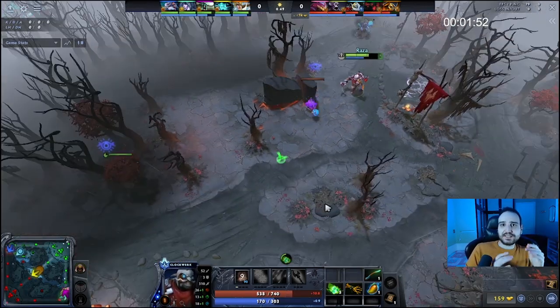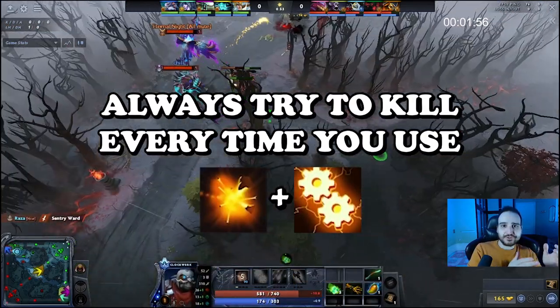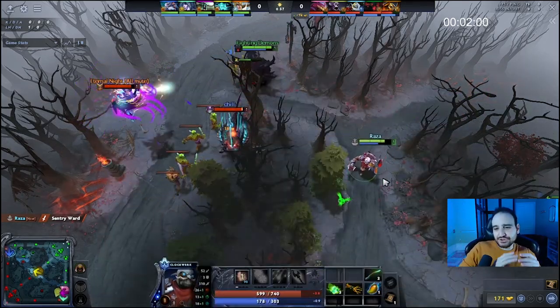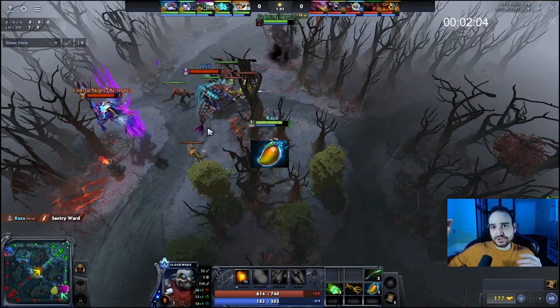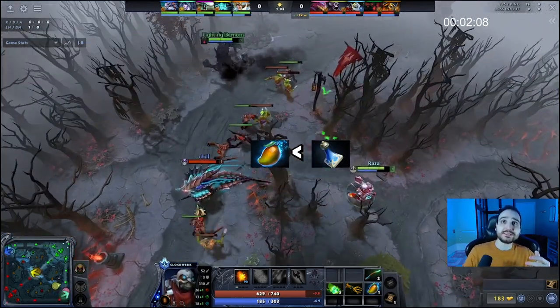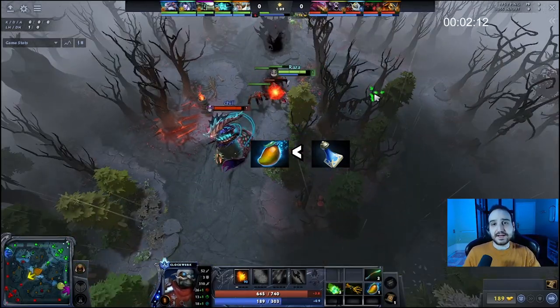Generally, Clockwork is a hero that doesn't really right-click, and the idea is to always try to Battery Assault, cog, and kill inside the cogs. You want to kill a hero 100-0. Items like mangos are useful, but clarities are more important because the idea is to always try to kill with Battery Assault in cogs, retreat back, get more mana, and try again.